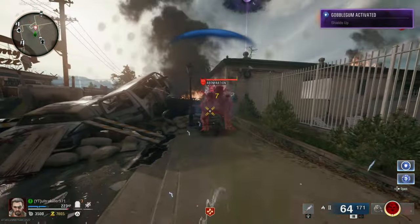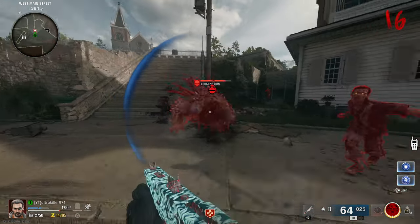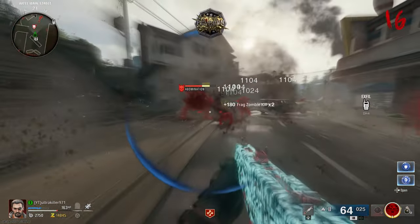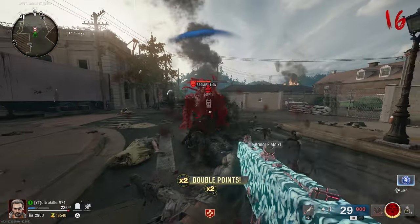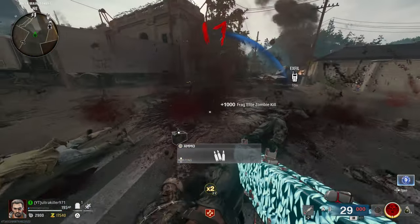Now for the Abomination: a quick tip is that when it opens its mouth and you throw a grenade in it, you'll deal a lot of damage and destroy one of the mouths. Do this with the other two mouths and you'll kill it instantly. This is a way you can kill this thing without even shooting one bullet.